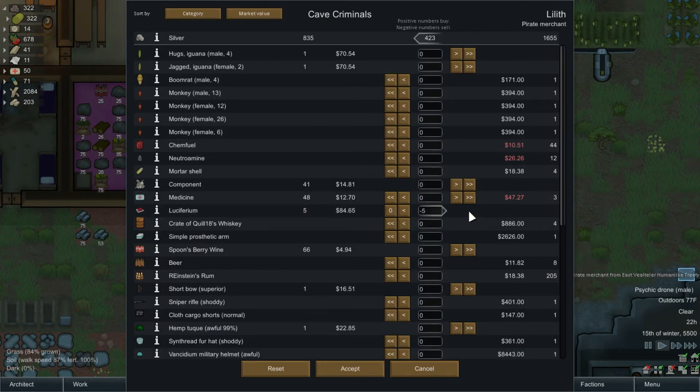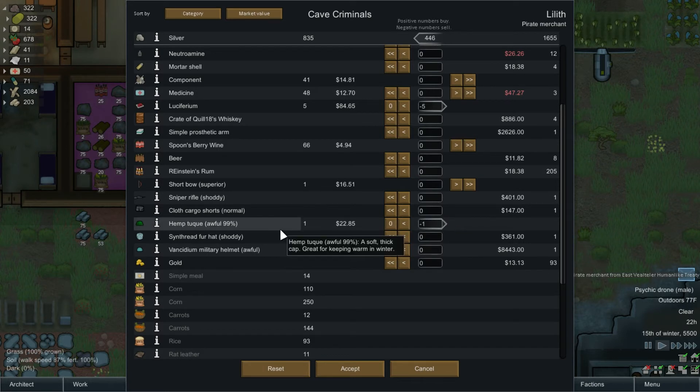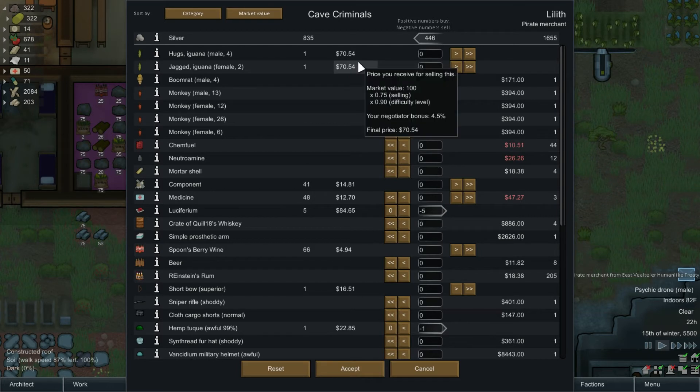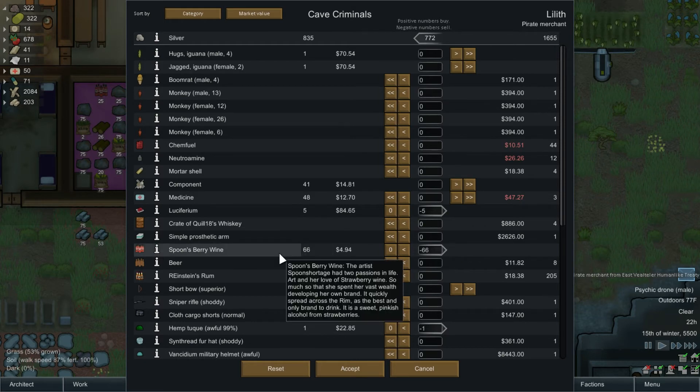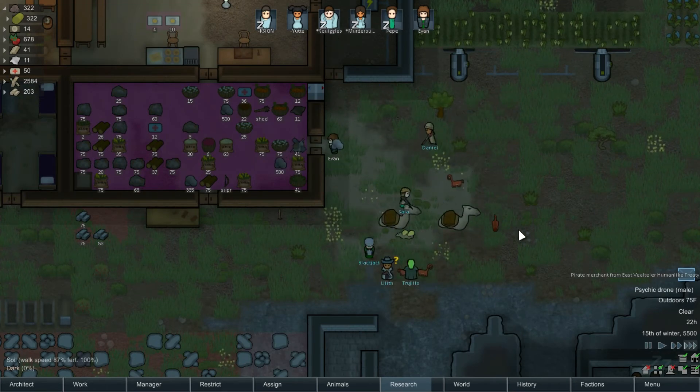They want to take the luciferium — we'll give it to them, get that out of here as soon as possible. We got a superior shortbow — nice. Got some cargo shorts, let's get rid of this toque because we live in the desert, though we may need it in winter. They don't have any components but they'll buy ours. They'll take our iguanas but I like my iguanas. They've got expensive medicine and a simple prosthetic arm, and they'll take our wine too.